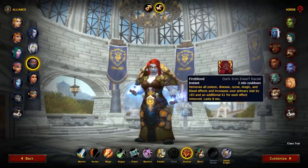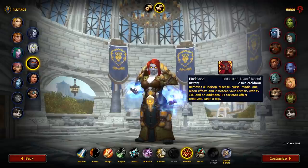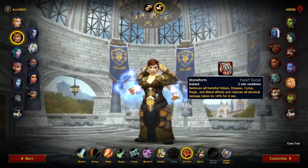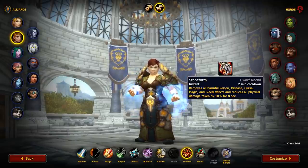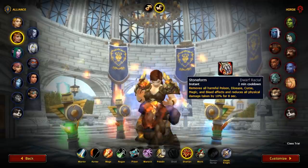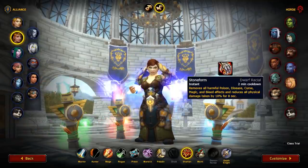If you're on the Horde side, there is one clear winner, and that's of course still going to be Orc. The stun reduction from Hardiness paired up with the Racial Blood Fury for your burst windows is just unrivaled. If you're on the Alliance side, our recommended pick is going to be Dark Iron Dwarf. This is for the Racial Fireblood, giving you the ability to remove all bleeds, poisons, or magical effects to gain a damage buff. Alternatively, Standard Dwarfs offer the same racial but instead of providing damage, it will reduce physical damage by 10% — though that limitation means you won't get much value in some matchups.